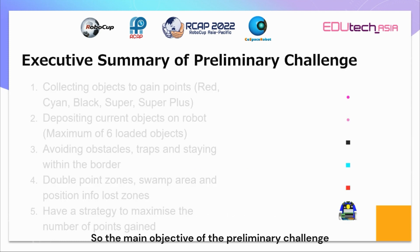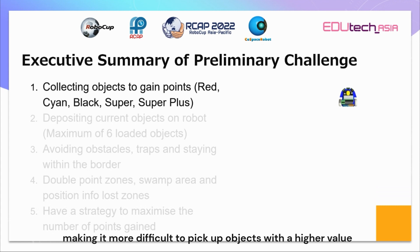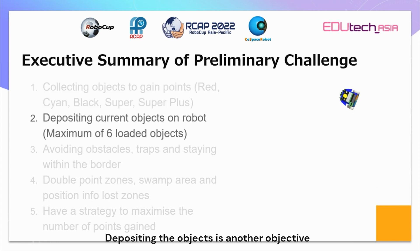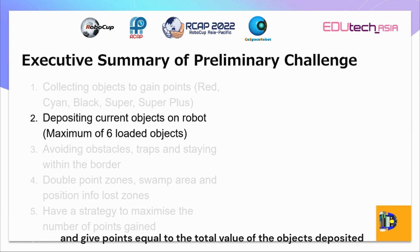The main objective of the preliminary challenge is to pick up objects which allow us to gain points. Each object gives a different number of points and has a different size. The size of the object decreases as the points gained from an object increase, making it more difficult to pick up objects with a higher value. Depositing the objects is another objective. Each robot can only hold up to 6 objects. Depositing these objects will free up space for more objects and give points equal to the total value of the objects deposited.